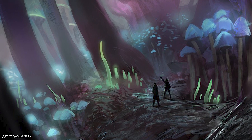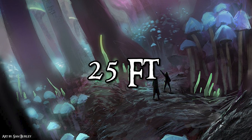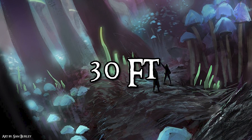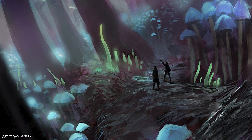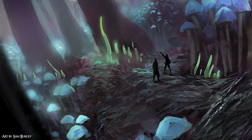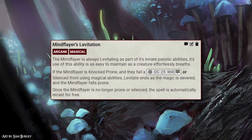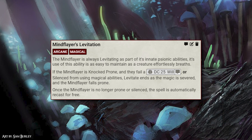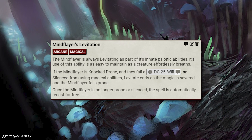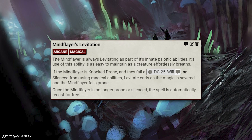Moving onto the Mind Flayer's movement, they have a speed of 25 feet, which is lower than its 5e variant of 30 feet. I made this change because movement in Pathfinder can be done multiple times, and a Mind Flayer sprinting 90 feet while levitating just feels like a horror I do not wish on any individual. They do, however, have a form of permanent levitation with a passive that helps outline what this may include. Levitate isn't the craziest of spells in Pathfinder when cast on oneself, but it is incredibly useful when in the right environment and is just a means of making the Mind Flayer's tactics all the more potent.